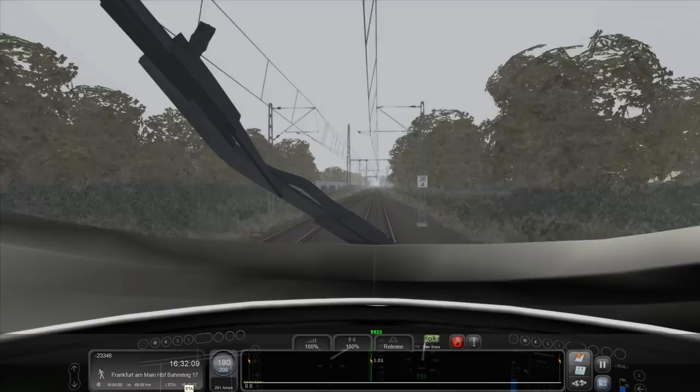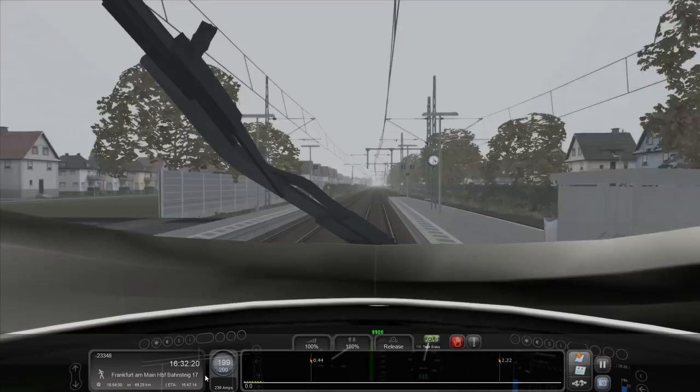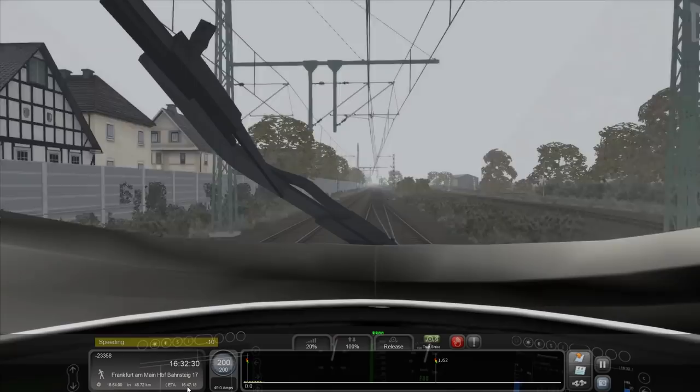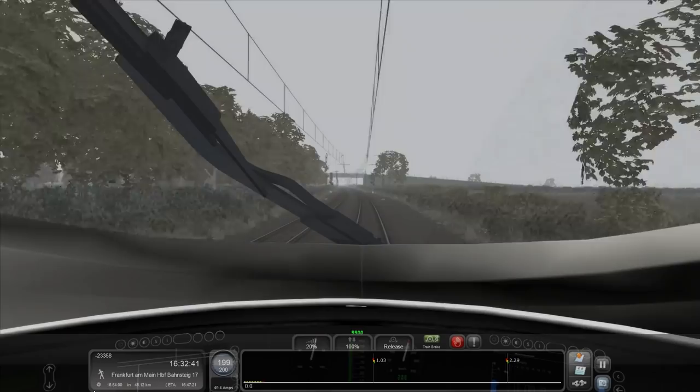I dread to think what mayhem we've caused at that station, but I'm sure it'll be good. Anyway, where are we? Let's ease it down some. Yeah, I know I'm speeding — 20% ought to cover us though. We're still coming in later now. This means that the ETA is just nonsense, given that we tore through that section at double the speed we were supposed to. I don't believe that ETA for a second. The ETA is getting later all the time, despite the fact that I'm on the money.